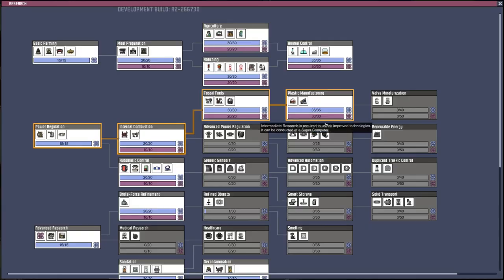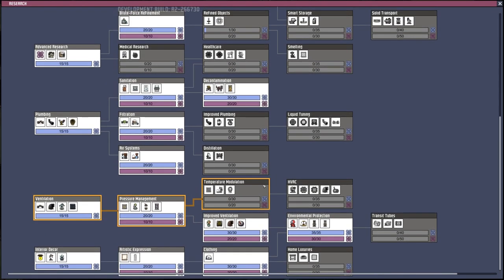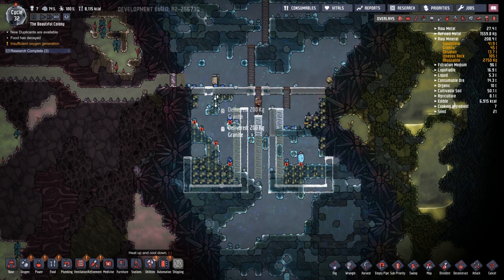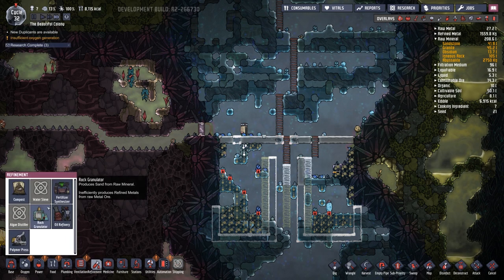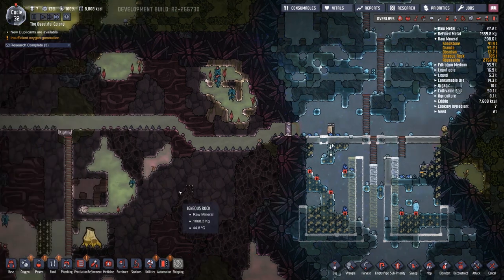Food is decaying too. No research focus selected — I don't know what to do. Temperature modulation, we don't need that. HVAC home luxuries improve — okay, let's do this. We can still do it, right? Stations, furniture station... no, it would be refinement. Refinement and then — oh, water sieve. So we don't have that. Distillation research — we'll have to get that pretty soon.